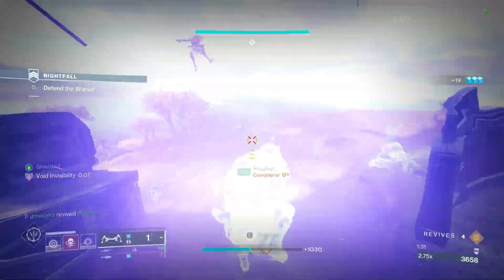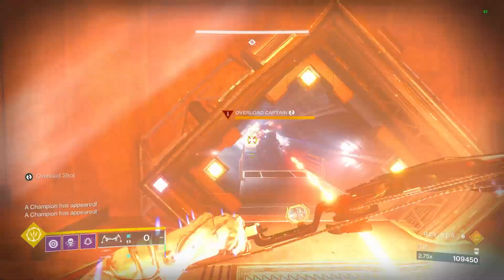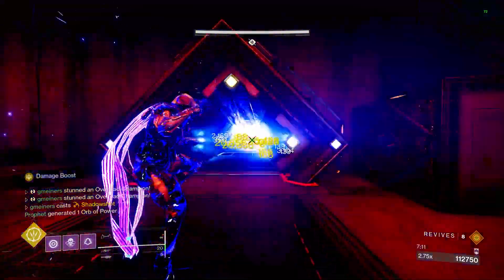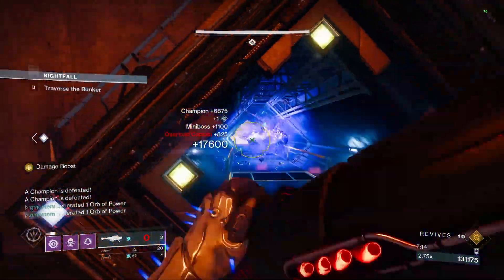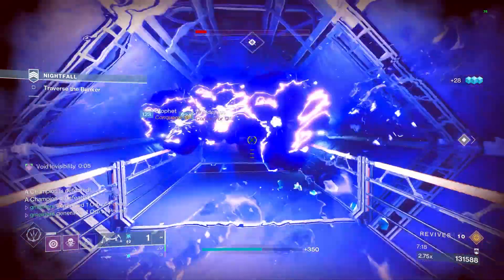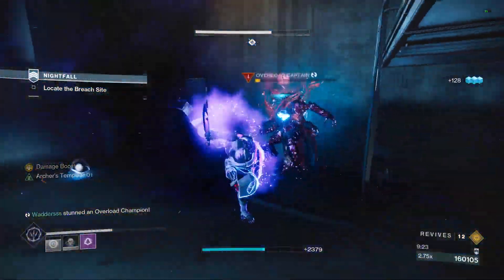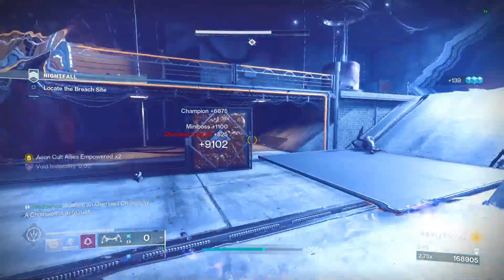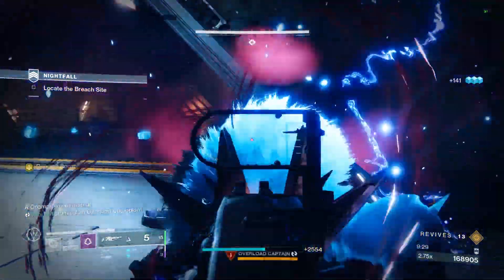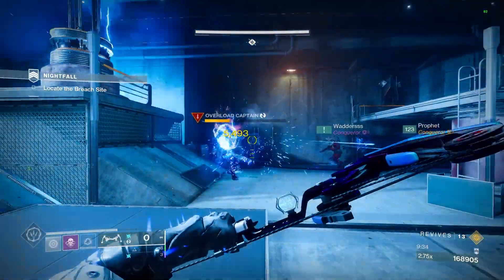This build is going to heavily center around invis for your team, but we aren't going to be using Omnioculus. The invis is going to come from our dodges, smoke bombs, and any finisher we get on an enemy. The smoke bomb is also going to apply invis to our teammates, which allows us to make them invisible as soon as we revive them, or allows all of us to just run past something if need be. Our dodge is also going to replenish our melee, so we can chain multiple invis effects back to back, which comes in clutch if you are ever the last player standing.